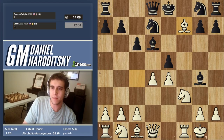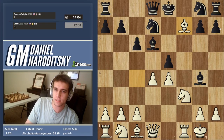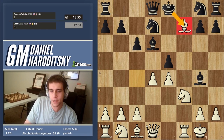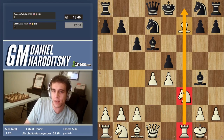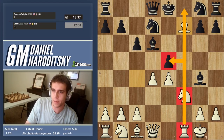We sacrifice the bishop on f7 — to sacrifice a piece means to give it away. Bishops are stronger than pawns, so we've given up a bishop for a pawn, but we get something in return. When he takes our bishop with his king, he moves into the path of the rook. If we move the knight away, the rook gives check — that's called a discovered check.